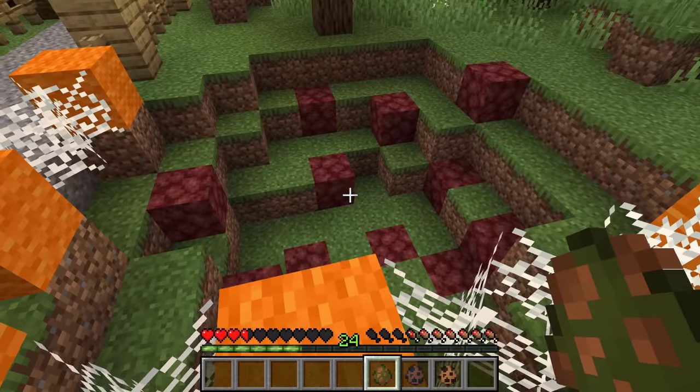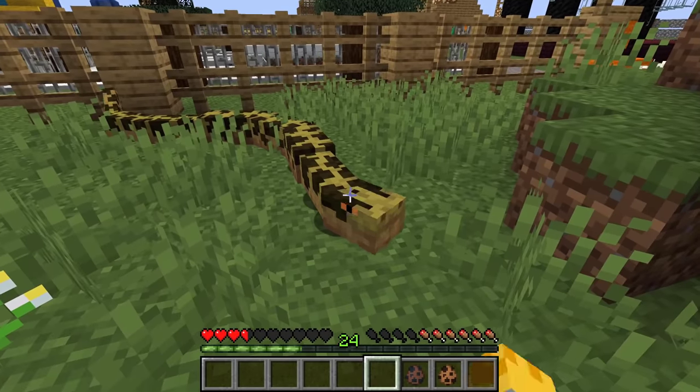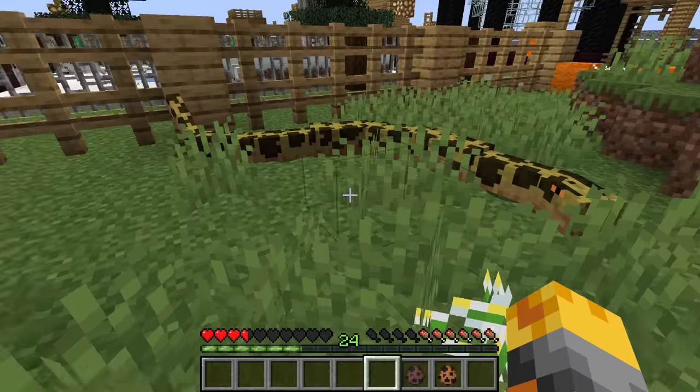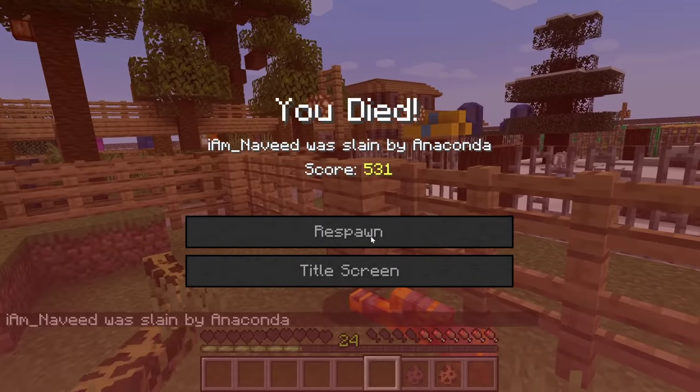Let's go and spawn the next one — the anaconda. Let me spawn it. Look how big this is! And I think he's instantly coming for us — no, he's got our face!